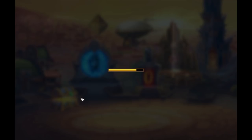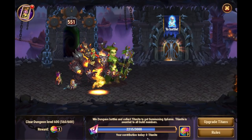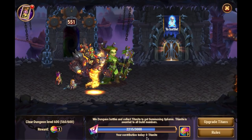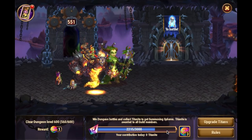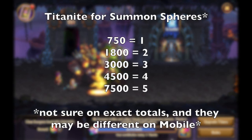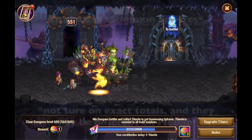Part 2 is all about Titanite. Your contribution today is 0 Titanite. I will show on screen the different tiers of acquiring the Titanite, but you can see here that my contribution today is 0, and we have as a total 2,215 out of 3,000. Now this gauge actually fills up over and over throughout the day. I believe the first one is 750, there's a second one for 1,500, the third one is 3,000, the fourth one is 4,500, and on and on it goes.